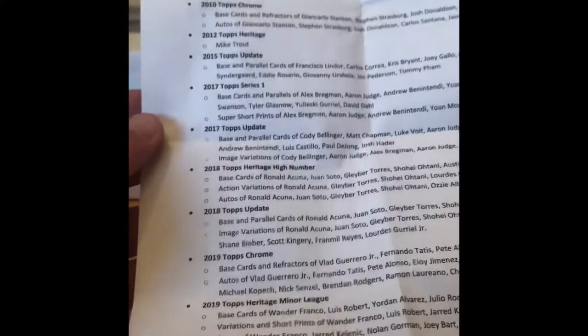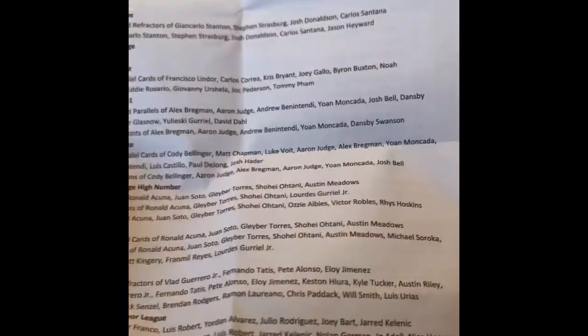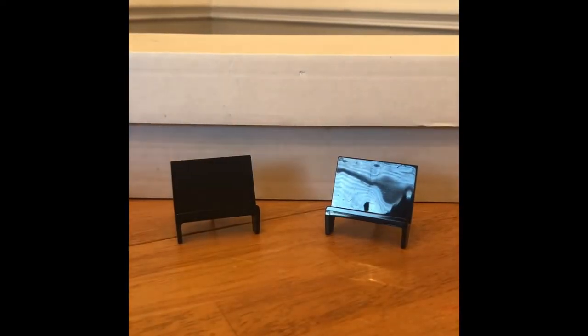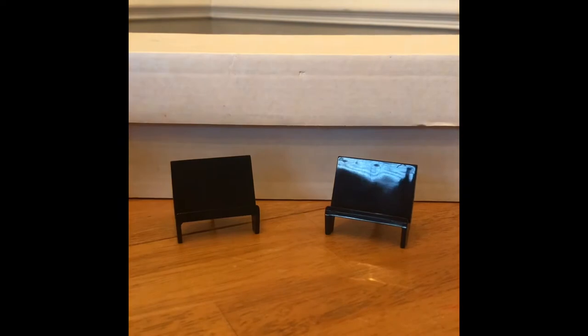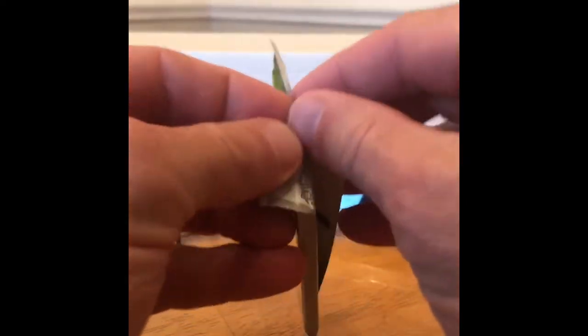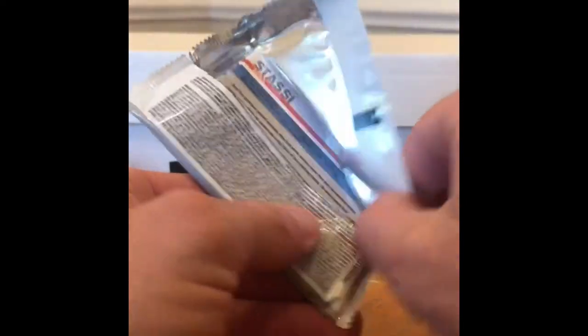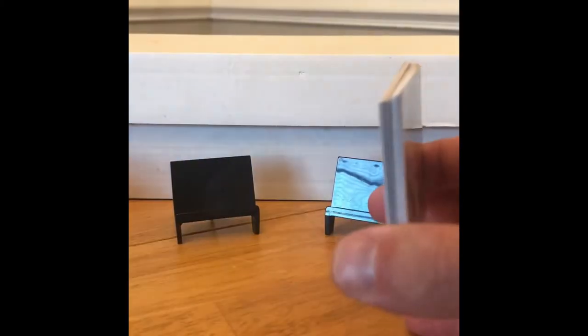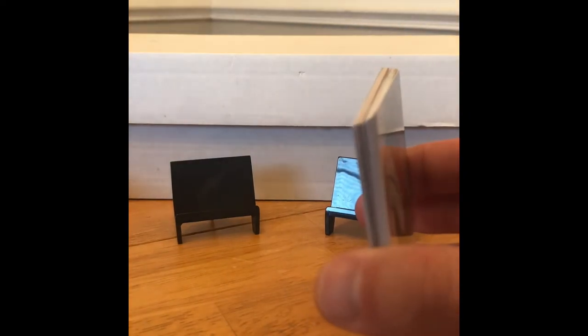Here's a list of all the rookies and cards to look for. No more talking — let's get into the ripping. I'm going to go newest to oldest. 2019 Topps Series 2: we're looking for the Vlad Guerrero short print, and we're looking for base cards and parallels of Pete Alonso, Fernando Tatis, and Eloy Jimenez.